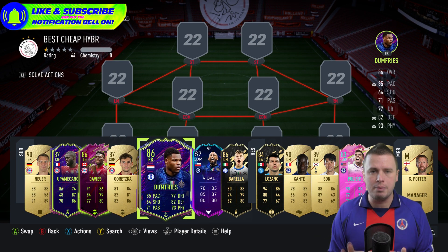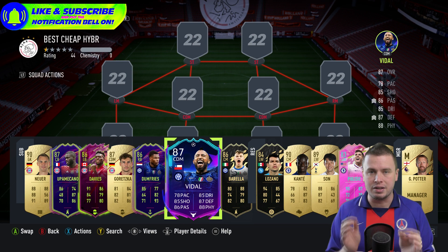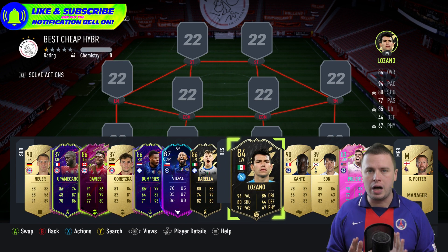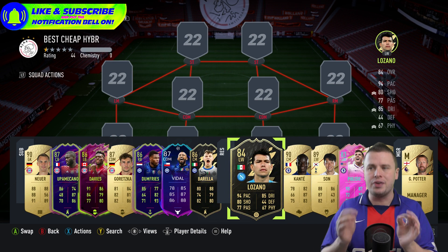Going to the Serie A with Denzel Dumfries — a One to Watch card. Then we also have Vidal, Barella and Lozano. A great team as well to use down the left or right-hand side — that's up to you.